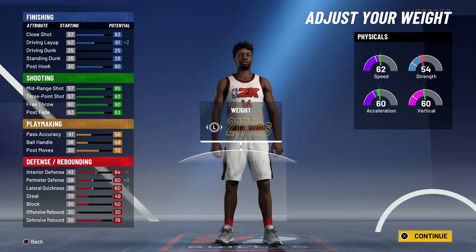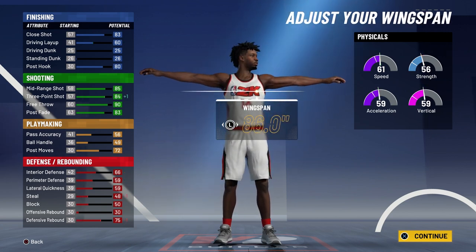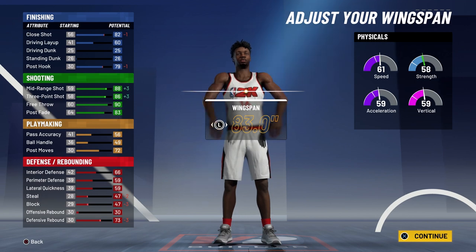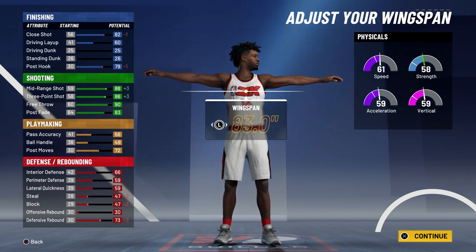For weight, go with 225 pounds, which is Novak's actual weight. For the wingspan, if you went with 6'9" go with 82 inches, and if you went with 6'10" go with 83 inches — both are just one above the minimum.